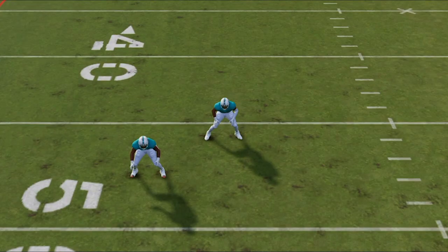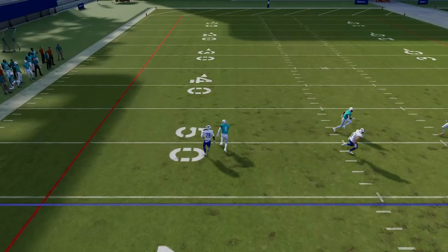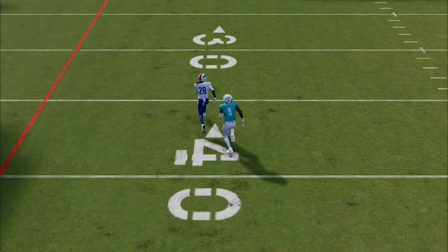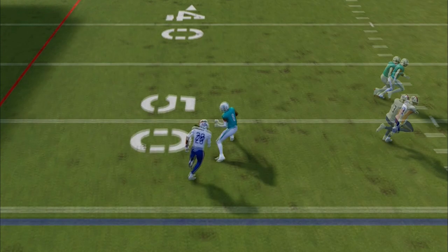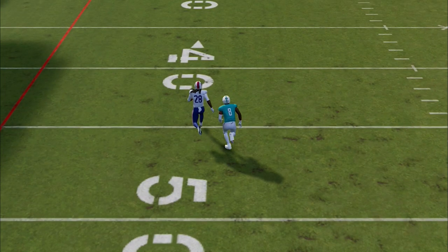If I go to the replay, you'll notice that the safety reacts very differently — he shoots down almost like he's expecting the running back to run a shorter route. This programmed reaction is why this route works the way it does, because the running back is already in a full sprint and the safety has lost all acceleration once he has to turn and run with the receiver. You can see the second he turns around, he is already behind.